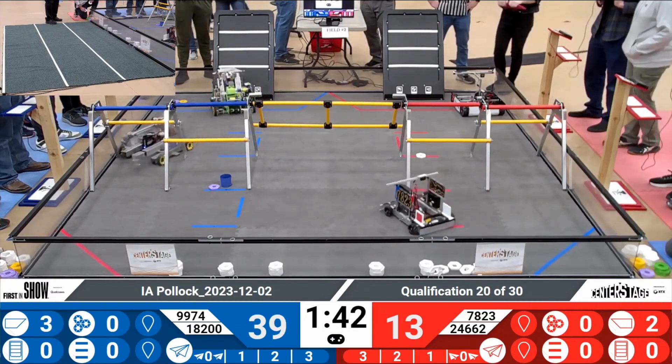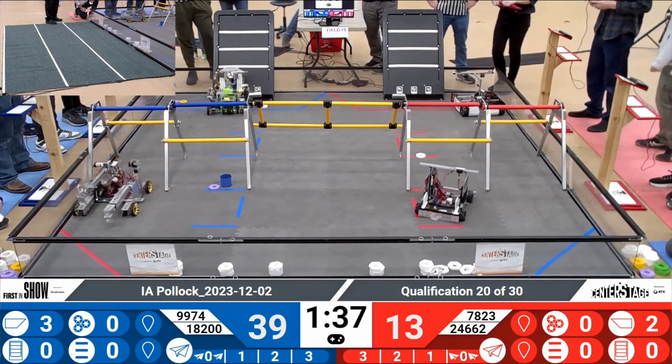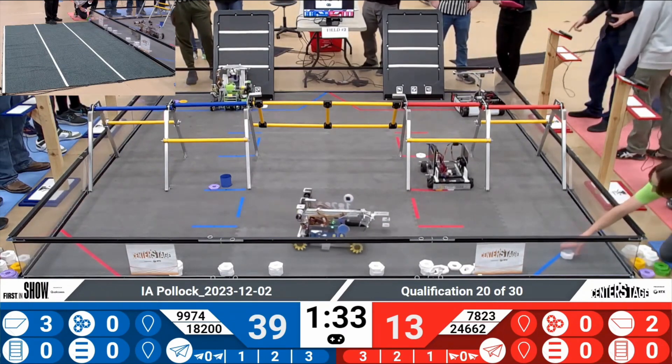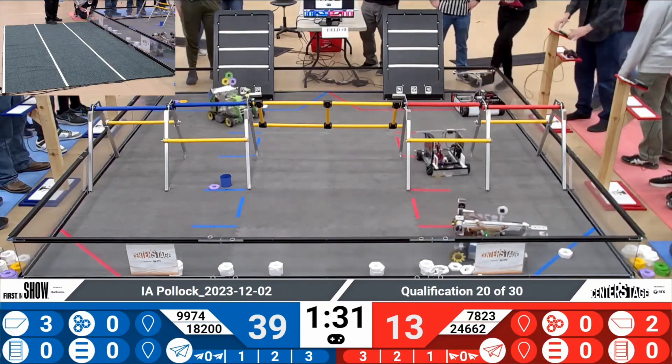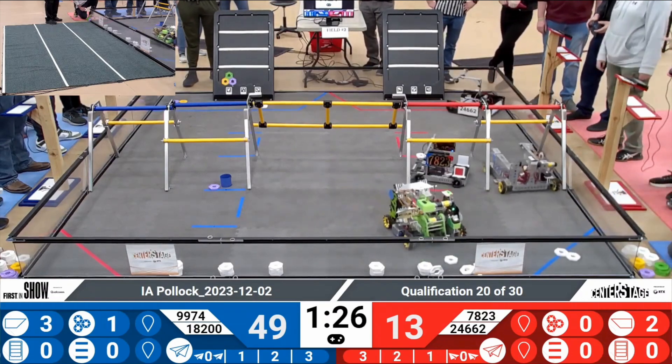It looks like a robot on the red alliance isn't moving — maybe they can get technical help. Meanwhile, the blue alliance is quickly placing pixels into a mosaic on their backdrop. Well done, blue alliance.